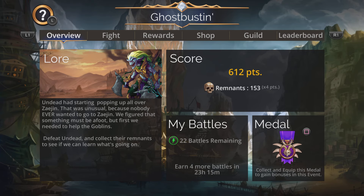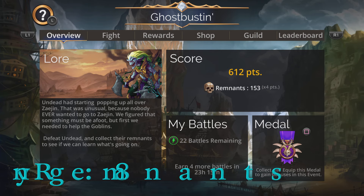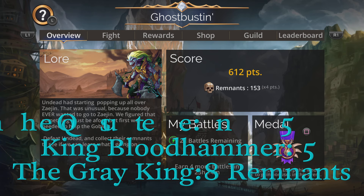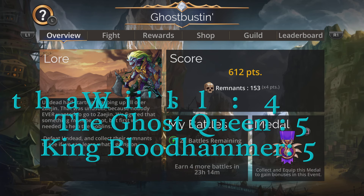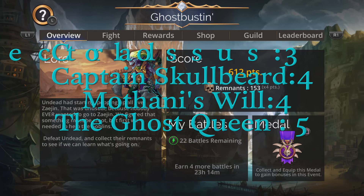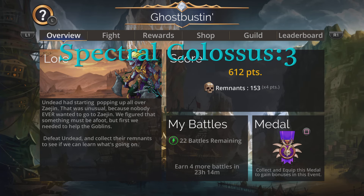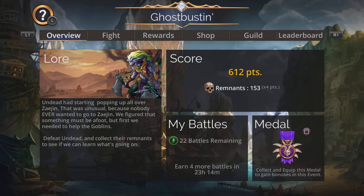We're going to look at the scoring first. We'll be going up against the Gray King providing eight remnants per fight, King Blood Hammer and Ghost Queen with five remnants each, Mortonize Will and Captain Skullbeard with four remnants each, and Spectral Colossus with three remnants. Always prioritize Gray King fights, then Blood Hammer and Ghost Queen, then Mortonize Will or Skullbeard. Spectral Colossus is your last choice.